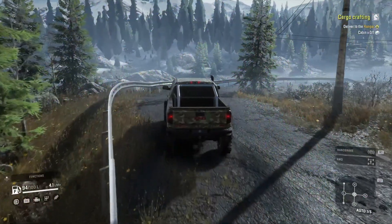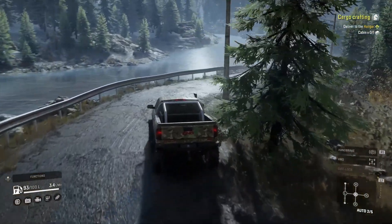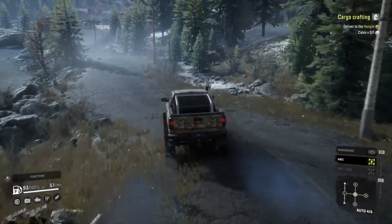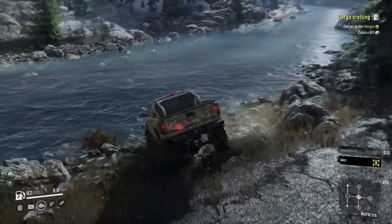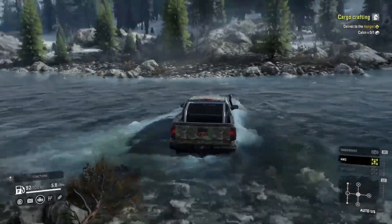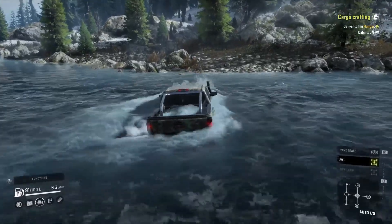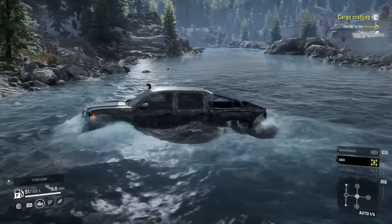Now we're on to that raging current in the Flooded Foothills map of the Yukon. Whoa, easy easy - very anxious to get to the water here. It's going to do an excellent job, that's why. Here we go - practically straight through, being swept a little by the current but not worrying too much about it.